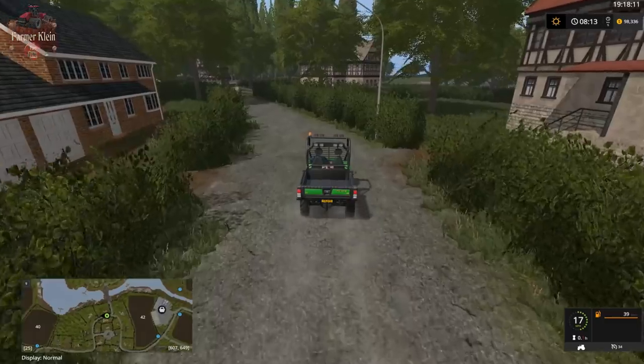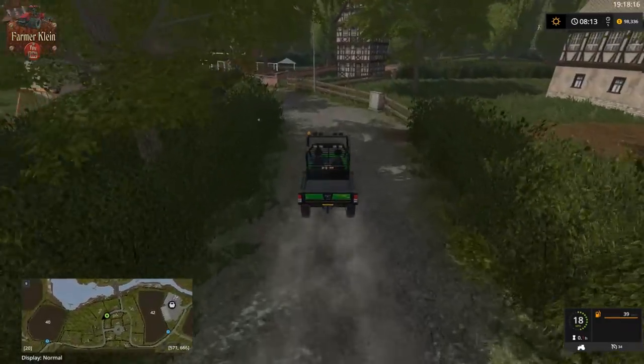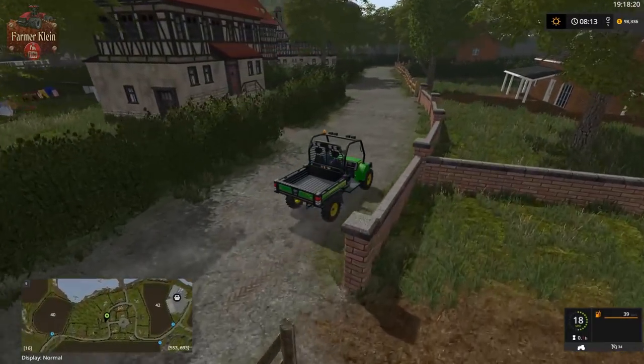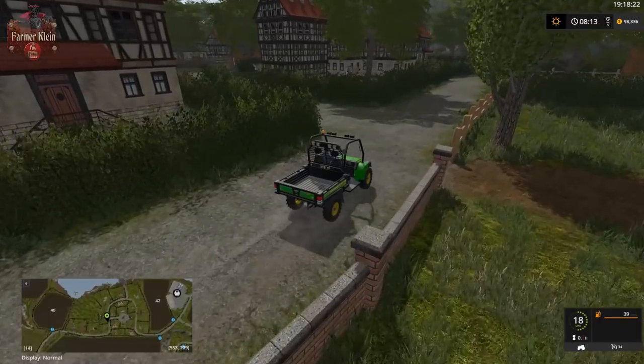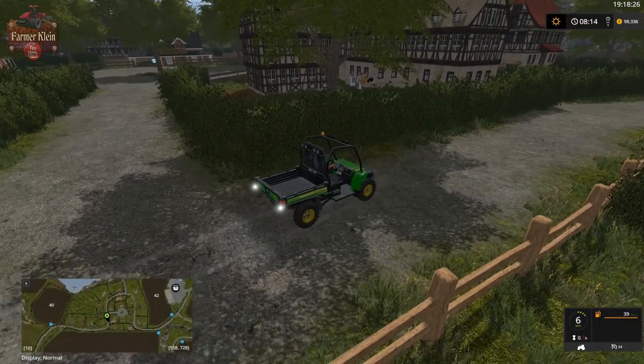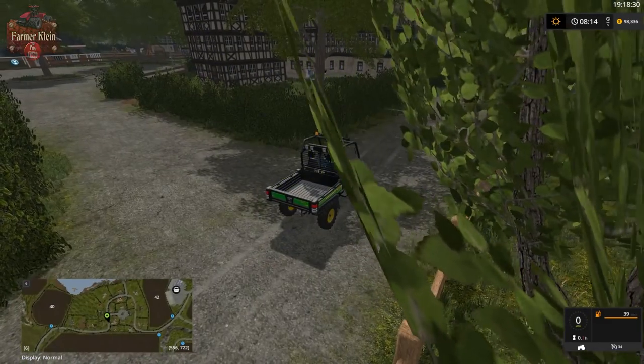Let's explore the rest of this little area here. It's a really nice neighborhood — they do need to bring somebody in to mow the grass. Over there you can see the egg sell point.